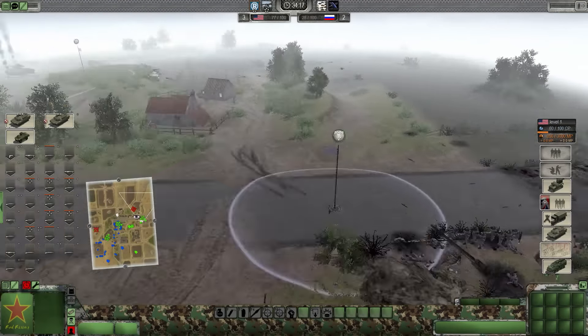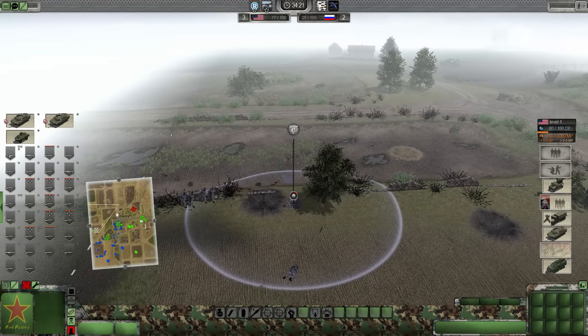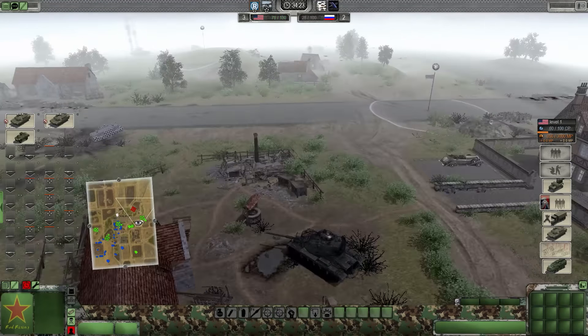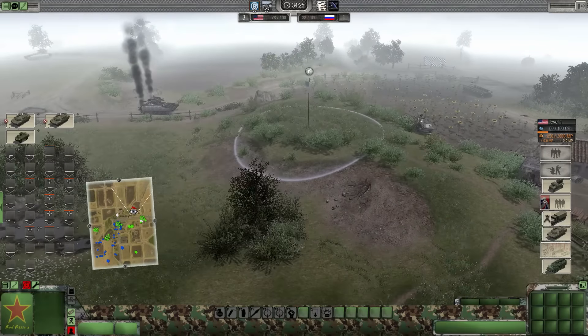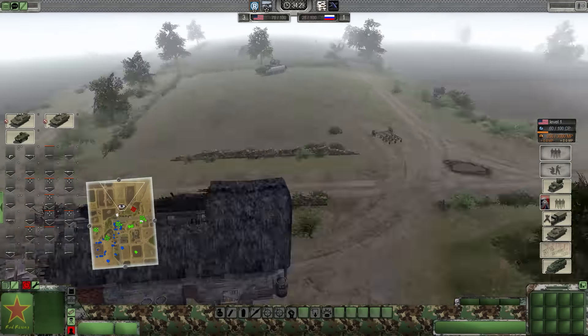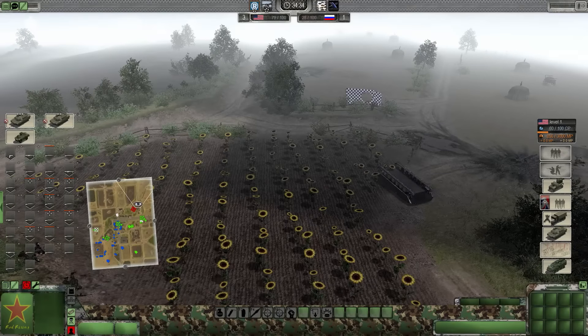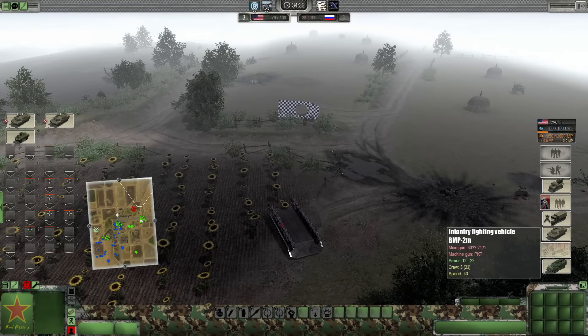Oh, you're attacking on the left! I thought you were going to go on the right. You moved up - I was too afraid. Good call. The right side's crawling with vehicles though. We've already destroyed two Terminator 2s, multiple BTRs. There's a BMP-2 - it's just upside down.